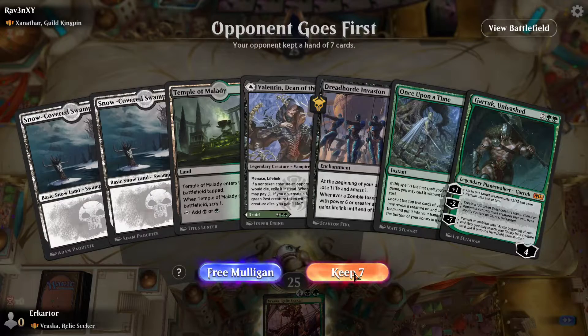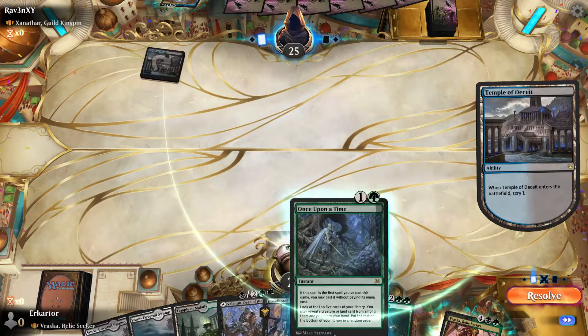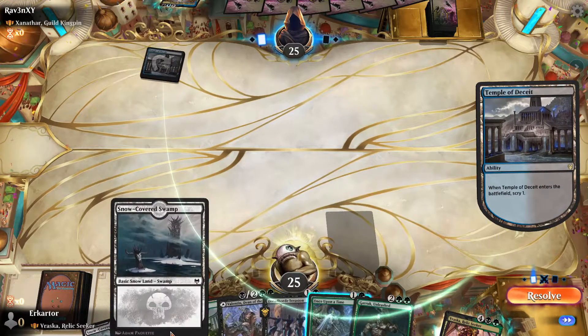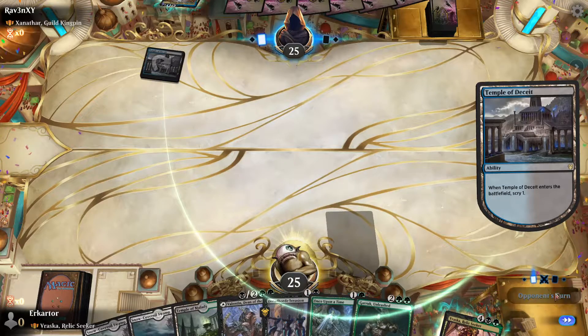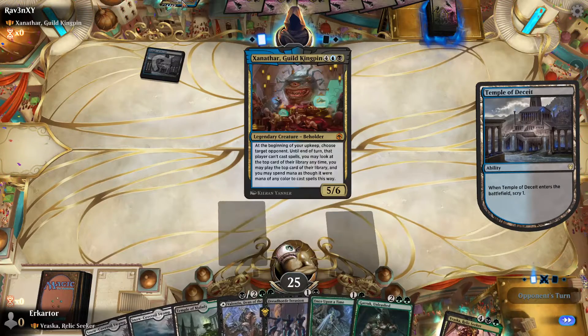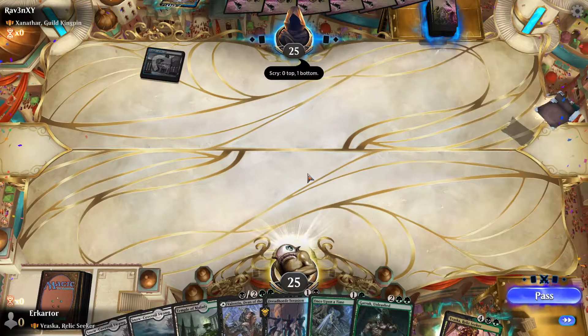This is going to be an interesting match. I feel like I'm just going to keep this hand — Once Upon a Time first — and play the Snow-Covered Swamp to play Valentin and just get in chip damage. I just want to deal as much damage as possible before he resolves Xanathar.